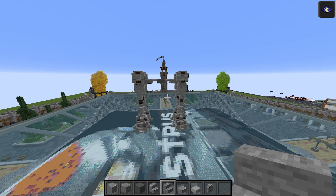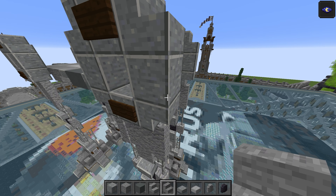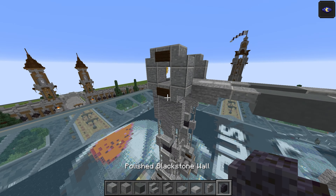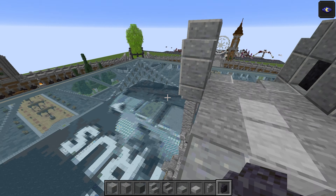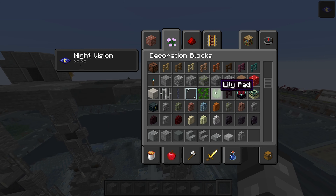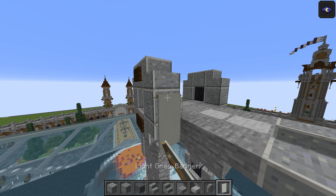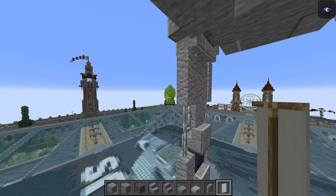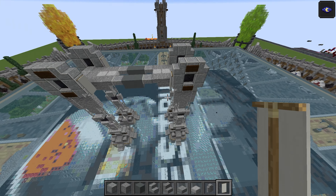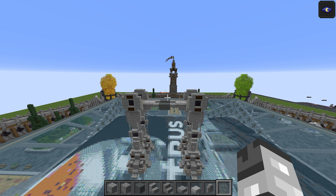The next layer up — I know what it is — it's a polished blackstone wall. That goes just there, just there, just there, and on these ones too. While we're here as well, there is one more thing for that section of the leg. A light grey banner on all four sides — just on the inside, not on the outside or anything. So now let's move on to the next layer and do some of the body.